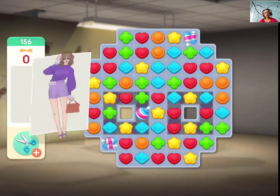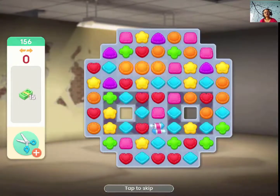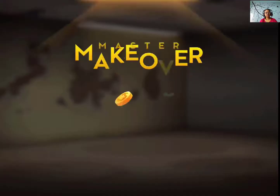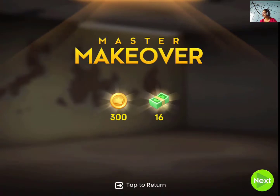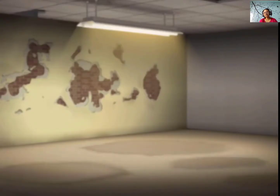So guys, this level could be really tough. I would say make a combo boost around the shoeboxes, especially in the bottom half — you really need that. Anyways, that was level 156 of Project Makeover.